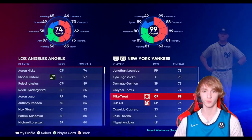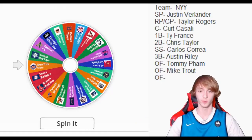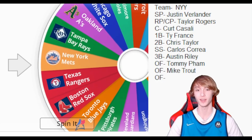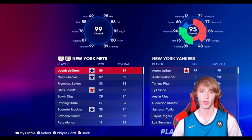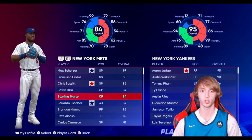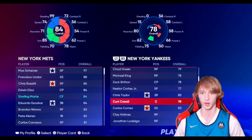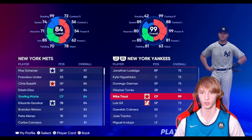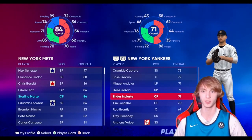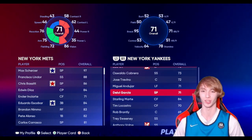Spinning again — we're gonna get the Angels. Welcome to the team Mike Trout! This seems like a pretty fair trade: Aaron Hicks for Mike Trout. Welcome to the New York Yankees. Final wheel spin — we still have a shot at keeping Aaron Judge. We get the Mets and we add center fielder Starling Marte to the team. We have to trade out Ender Inciarte and Marte. Pretty good end to the wheel spin portion with Mike Trout and Starling Marte.